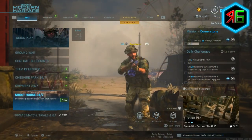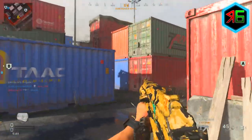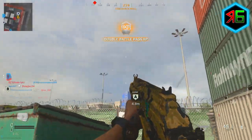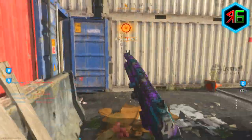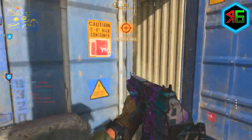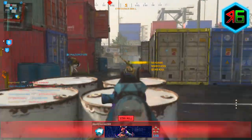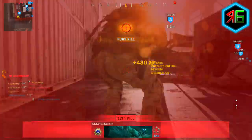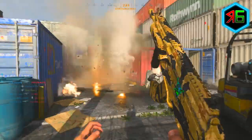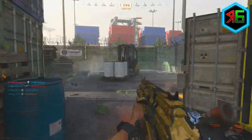Right now you've also got double XP, double weapon XP, and double tier progression speed boosts active. It's around for the next four days or so — it'll probably finish on Tuesday the 7th of July. Make the most of that because you only need to reach tier 16 and 31, so with double tier progression you effectively only need to reach around tier 8 and just over 15. Note that double XP itself doesn't count toward tier progression — it's only the double tier progression boost that helps, so don't waste in-game double XP tokens for this purpose.